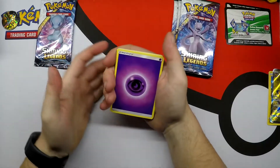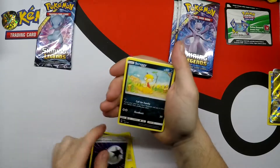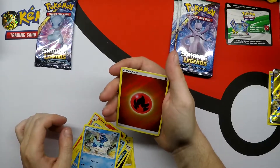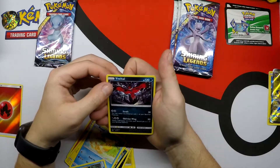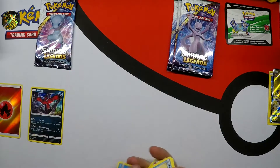Here we go, first pack of the box: Psychic Energy, Electrode, Leafeon, Double Colorless Energy, Scraggy, Torracat, Plusle, Buizel, Totodile, Holo Energy. And a Holo Rare Jolteon — probably mispronouncing that, but it is what it is.